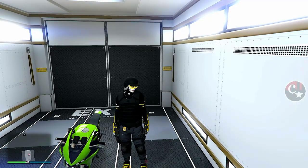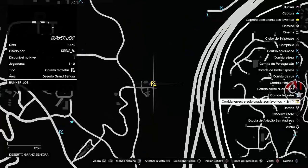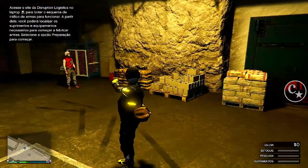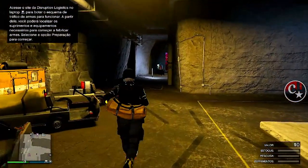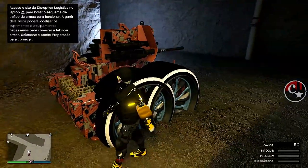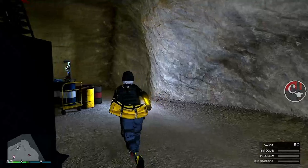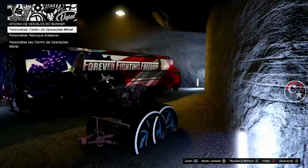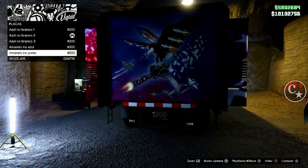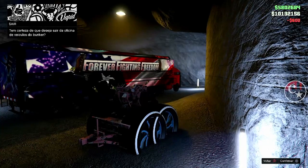Agora vou dar um pulo lá no meu bunker, exatamente, porque vamos aproveitar e matar dois coelhos numa paulada só. Só pra mostrar que vamos fazer de uma vez o nosso caminhão — o nosso centro de operações moded. Já convidei o amigo pra vir pra cá, mas não tem necessidade — o amigo pode estar em qualquer lugar do mapa. Veja que o reboque já se encontra aqui na vaga dele. Vamos passar toda a tunagem do reboque para o nosso caminhão. Primeira coisa: venho aqui no mecânico e vou trocar a cor da placa do meu trailer pra preta — temos que fazer isso antes, porque quando tiver pronto, se fizer isso vai perder a placa Yankton do reboque.